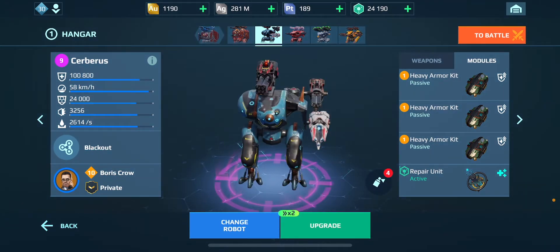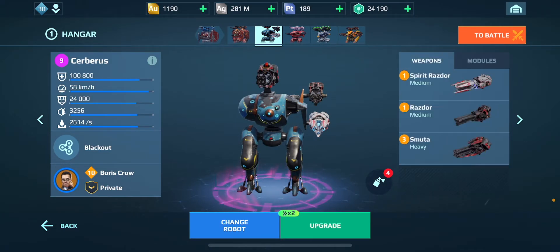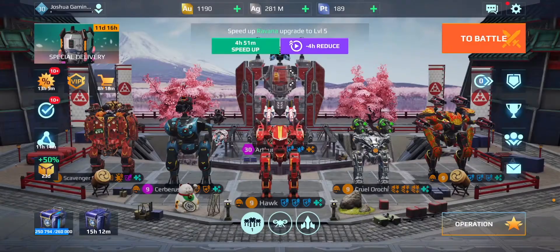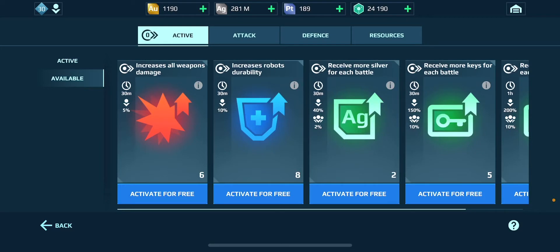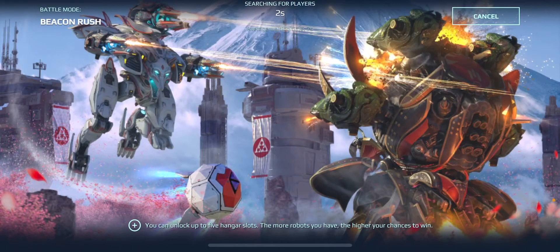As soon as I got the second Razzdor, I just realized that I could run this setup. I'm like, dang, I might as well do a video on this. So we're going to jump into the game and see how we do. Also, I was able to open the 1,000 crate, and I ended up winning 5,000 power cells, so that also helps. We're still going to use the regular repair unit, but it is what it is. Hopefully we get a decent map for this, because sometimes we don't.